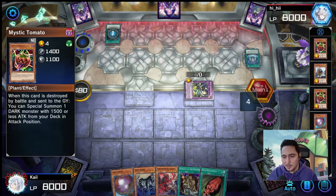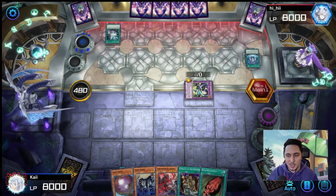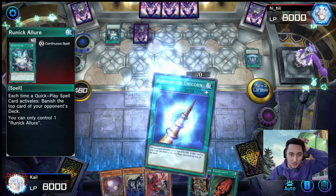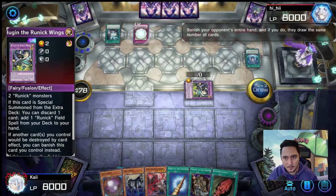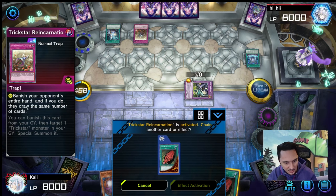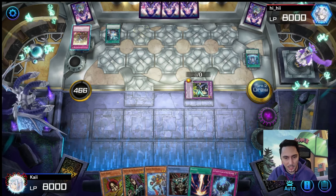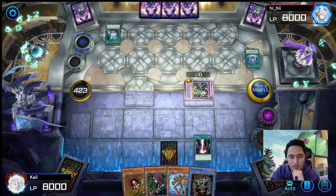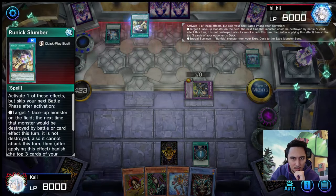He looked at my grave and my banished pile and was like, what the hell am I playing against? Now he sees Jirai Gumo and he's like, huh, okay. End phase and we draw Horn of the Unicorn. If this card is special summoned — can we destroy him? Banish your opponent's entire hand? I get to draw — that's fine. I drew Relinquished. On Raigeki though, we Raigeki — get rid of that card and just try to do damage.